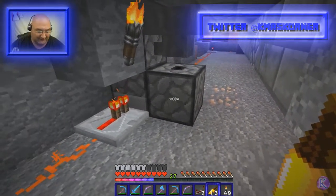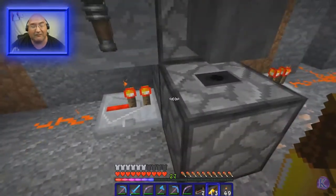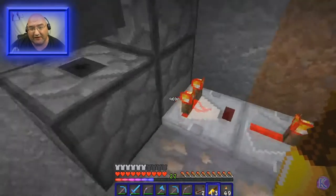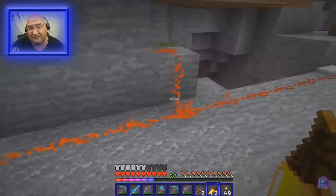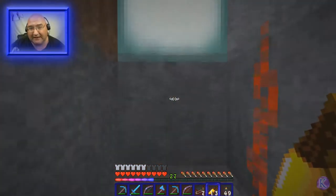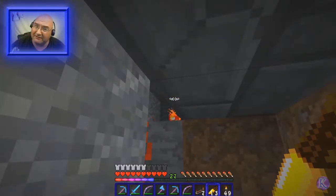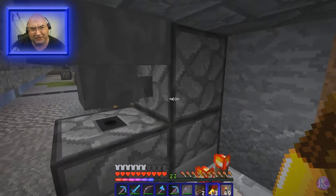The button powers this redstone line that goes over here, then I invert it and it goes right into the droppers. It sends a piece of something around in a circle, and when that piece is in the bottom dropper it powers a comparator, which then powers this redstone line going to a whole bunch of different places. The line comes around and goes to a repeater that powers a block, and above that block is the dispenser that dispenses the water.